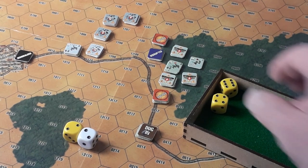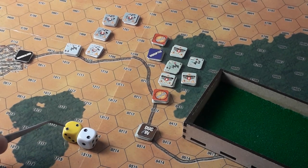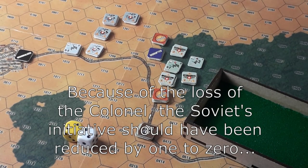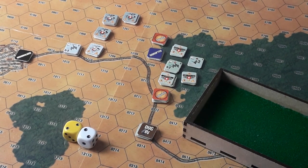Right, let's do the initiative. For the Germans: two plus two is four. For the Russians: two plus one is three. Germans have it — four minus three is one, halve it, round up — one. Germans get one action segment and go first.